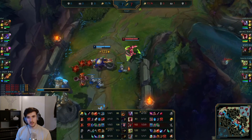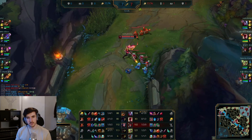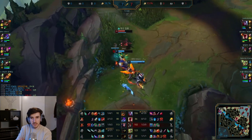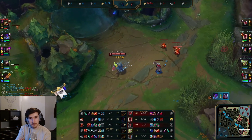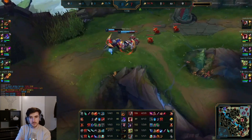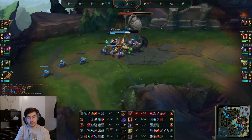Nashor's is a pretty big power spike — these autos even without the procs are going to be doing a bit more damage. We shove pretty fast and take towers pretty quick. Varus's passive gives him attack speed when you kill an enemy unit — a pretty decent chunk to be fair — which helps you shred these towers.